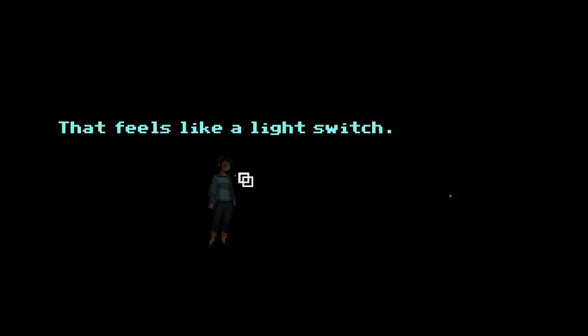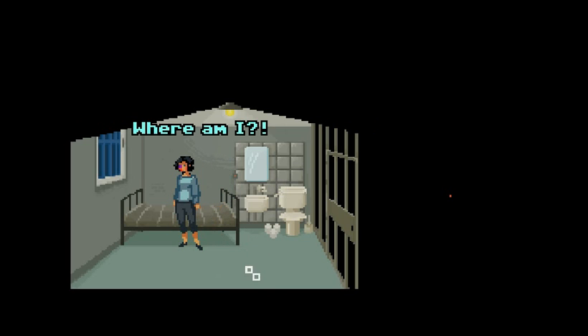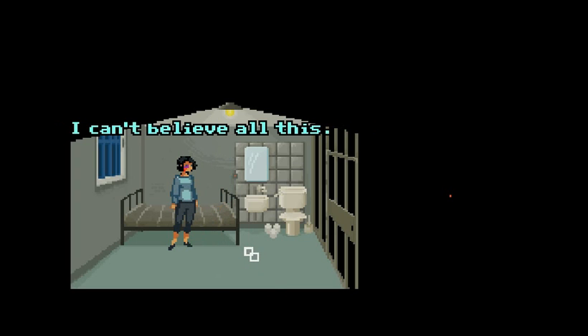Gross. Am I in prison? I can't be in prison, can I? Something over here — glass. That feels like a window. That feels like a light switch. Oh God, here we go. I'm in prison, aren't I? Why have I got a black eye? It looks like I'm locked up. I can't believe all this. I have to get out of here.